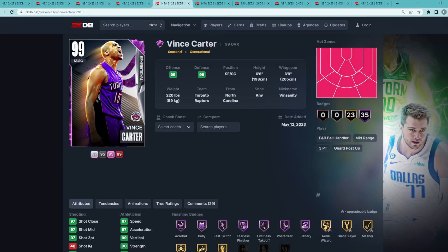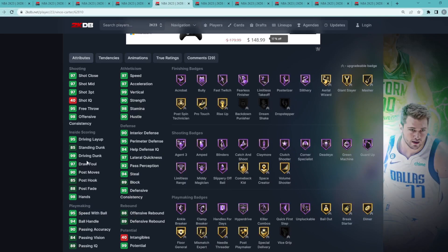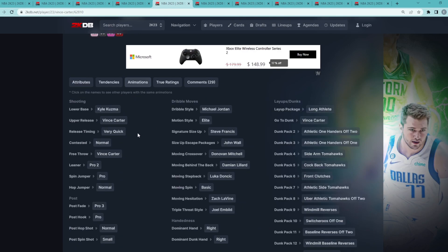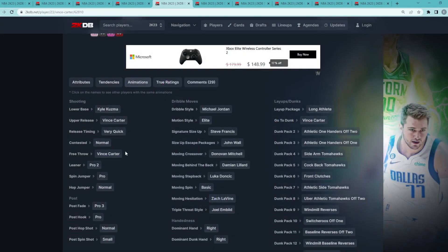At number five is one of my favorite cards to use currently — Dark Matter Vince Carter, a small forward slash shooting guard, six foot six with a six foot nine wingspan. He's just so great on offense with a 99 driving dunk and 99 vertical, and when he gets to the rim he has some of the best dunk packages in the game — 360s, front clutches. His jump shot is elite with the Kyle Kuzma base and the Vince Carter upper on very quick timing. It's such a knockdown jump shot, though maybe not the fastest in the game.